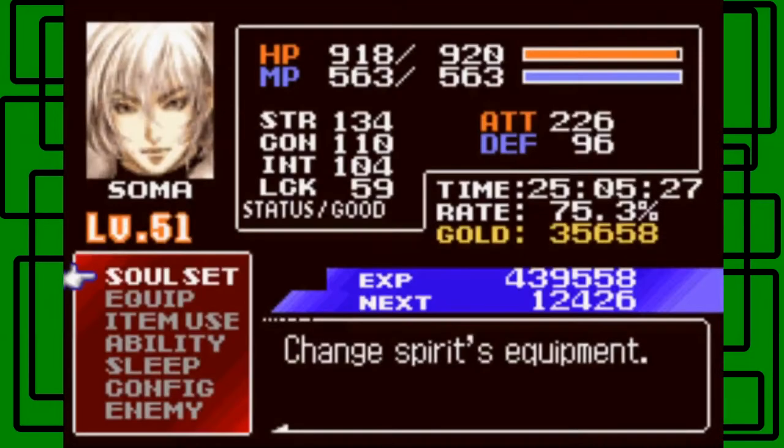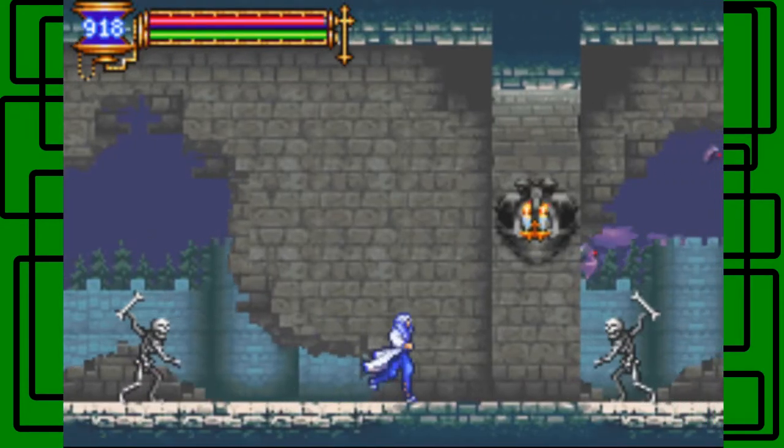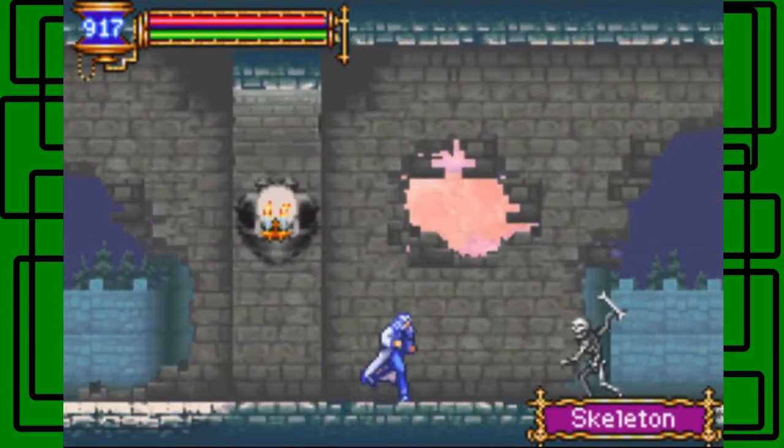I'm pretty sure this is castle corridor. Let me see on my map. Yeah, according to my map right here we are in the castle corridor. So let's take these skeletons out to dinner — gotta get spaghetti and meatballs. Not really though.